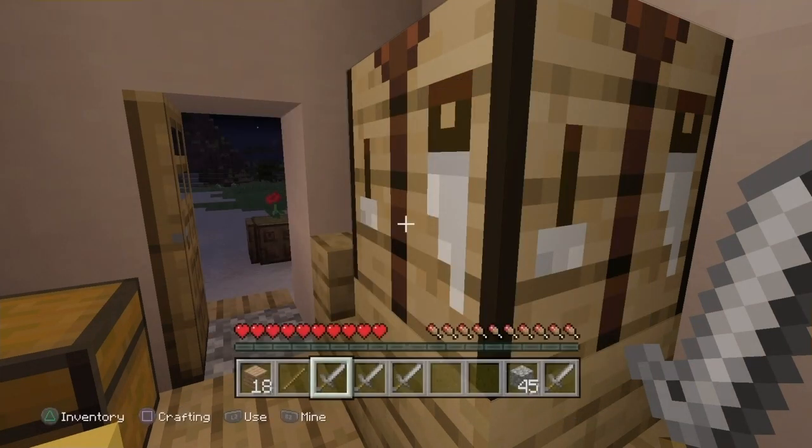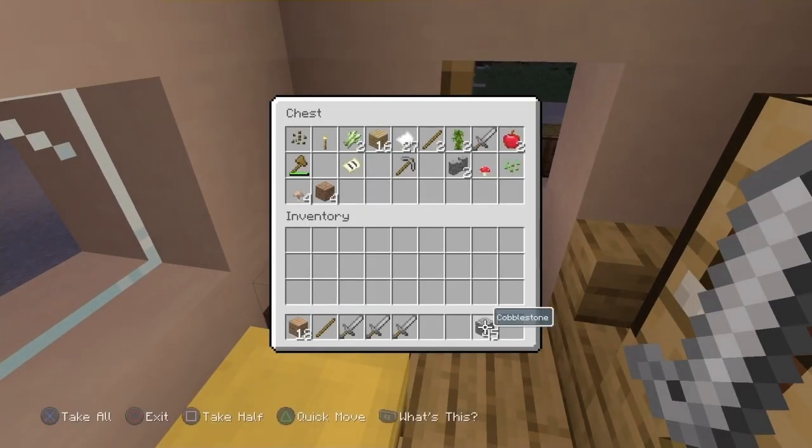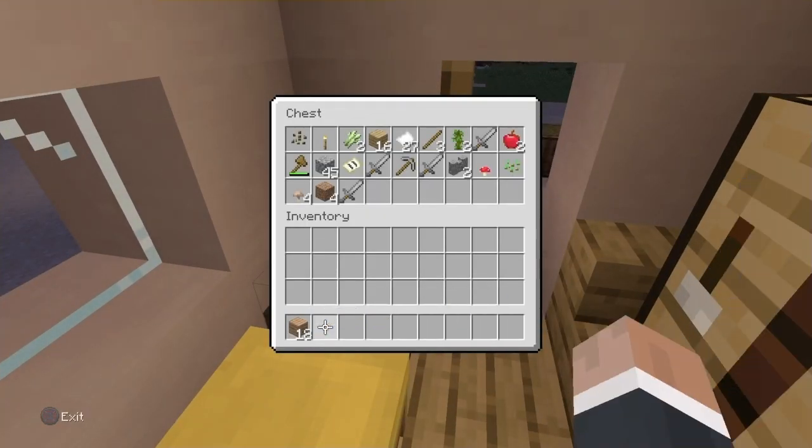Step 7: Make a lot of stone swords and put everything in a chest except for one stone sword and some dirt next to a village bed.